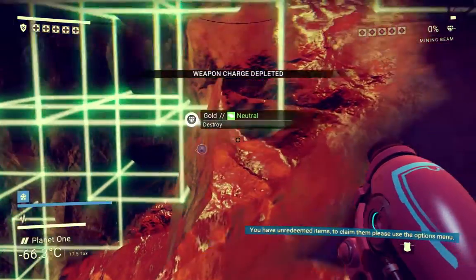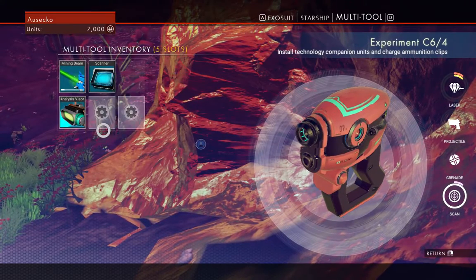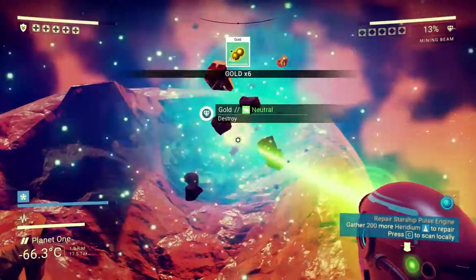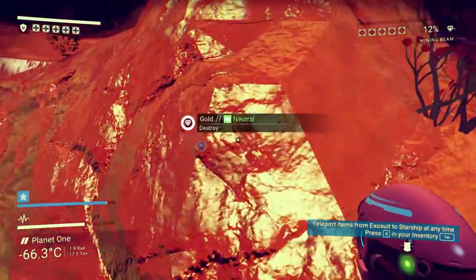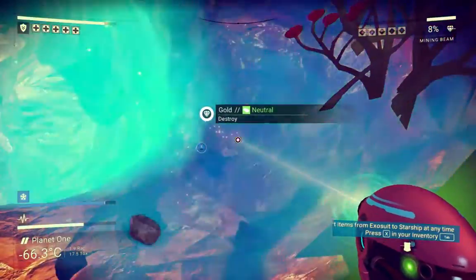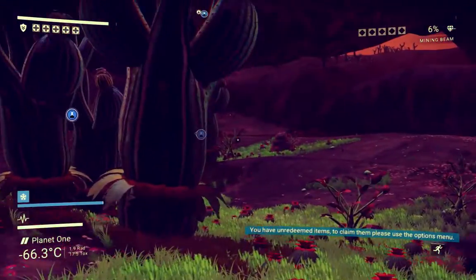Weapon charge depleted — crap. How do we charge our mining beam? With isotope elements. Technology recharge. How much did that charge it? Not very much. Well, we'll mine as much gold as we can get because I assume that's going to be a good thing to do. Six percent — should be enough to get some heridium after we get back on our ship.